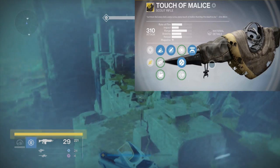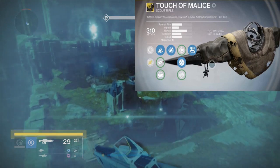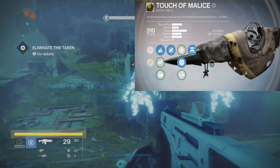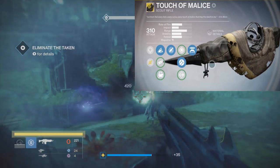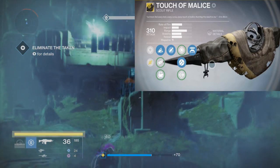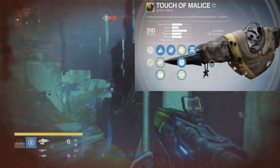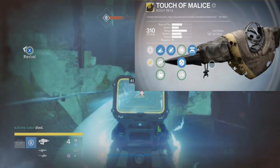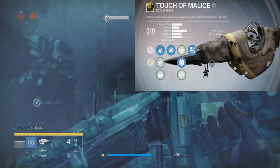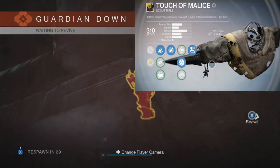It looks like I'm doing one of these side quests or side missions I haven't seen before — it actually looks pretty cool. This is based on the Black Garden, a different variation. Keep in mind this is not the Dying Mind. Also, I got the Year Two Monte Carlo, the 290 — I love this thing. I got it from farming exotic engrams, and I'm also going to be live streaming about that on Twitch.tv Cable Line Network.